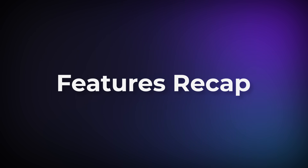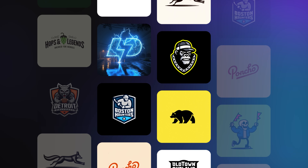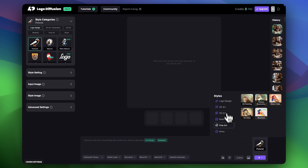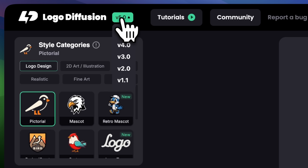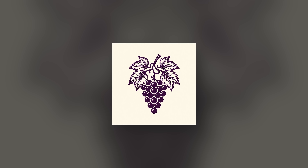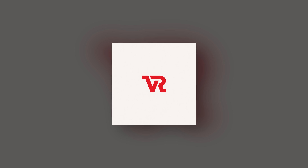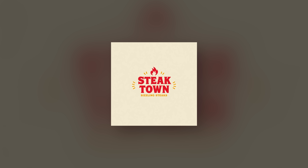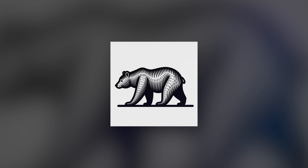Let's take another look at what's new in V5 just before we wrap up: a more capable AI model, accurate text every time, better auto-refined prompts, new engraved style for a timeless feel, and upgraded performance in existing styles. If you're short on time or want faster results, V4 is still available. Otherwise, V5 is here when you need that extra level of polish and creativity. Thanks for watching — I cannot wait to see the logos you come up with. Give V5 a try and let us know your favorite feature in the comments or on our Discord. See you next time.